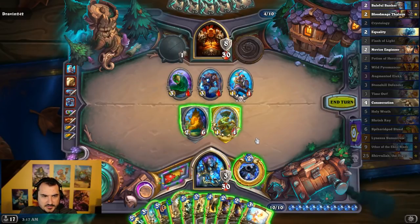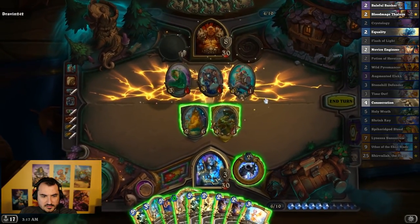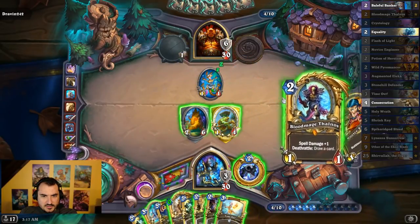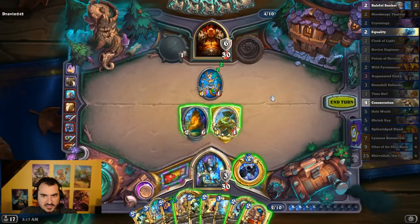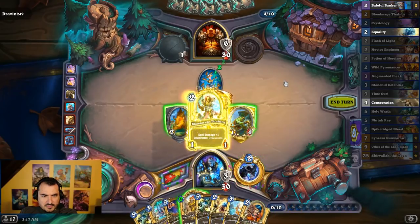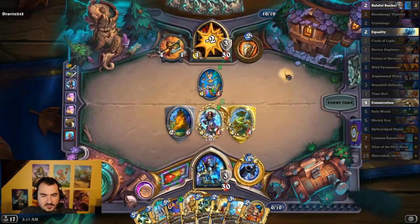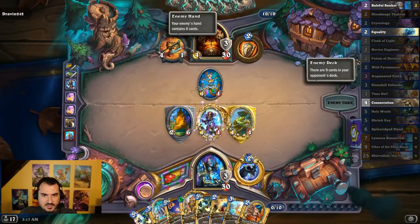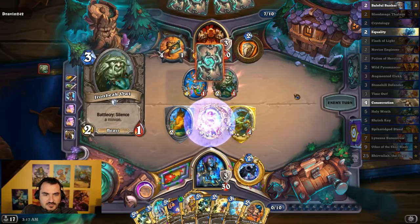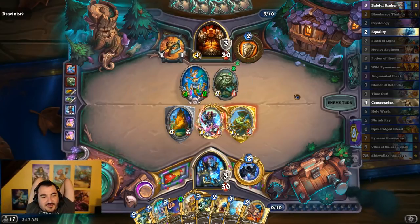So both of those cards draw, so I do actually want to Consecrate, and then I will Crystology. This is going to look really stupid, but we're going to Crystology again, just so he could be under the card limit. Let's get one on the board that will draw me a card no matter what next turn. We have two Baleful Bankers — my mistake. If he knew drawing was the plan, why did he do the play before?